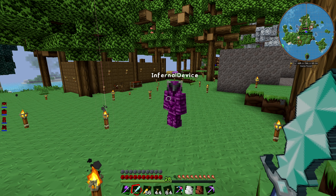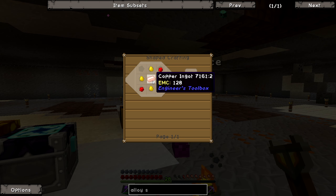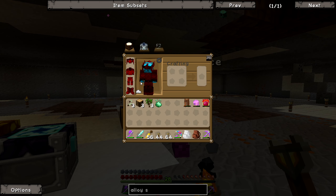Might want to upgrade this energy collector as well. That'll take about three stacks of these diamonds. Oh, this is nice. This is nice. So we've done Philosopher's Stone.